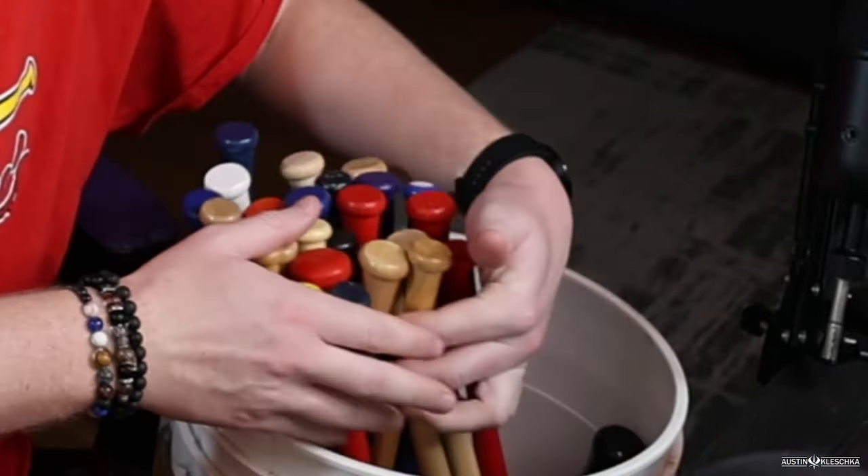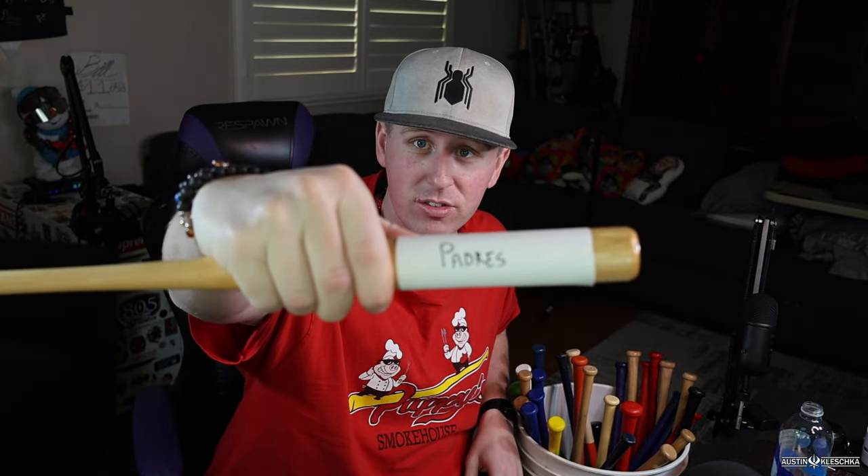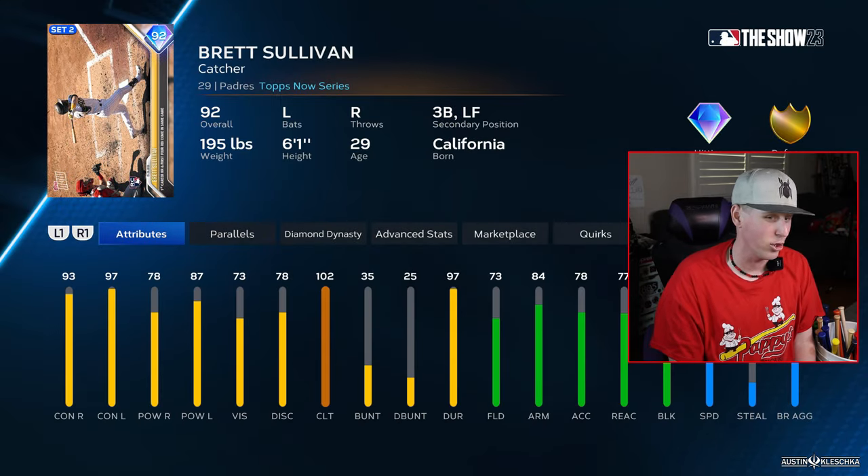Mix it around, make sure we don't look — no cheating. The first card is a player on the Padres. Now, if I draw a bat that has a piece of paper on it, that means I've either been to that stadium and just haven't gotten a mini bat — which is crazy because I've been to Petco so many times — or I haven't been to the stadium at all. These are the six stadiums I have not been to yet. I hope to go to all of them in 2024. Padres catcher 92 — who is this? Brett Sullivan. That's gonna be our catcher.